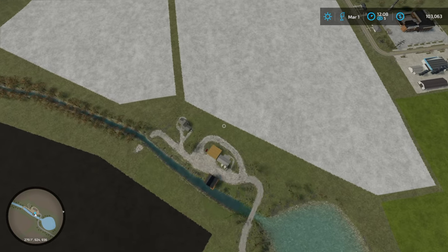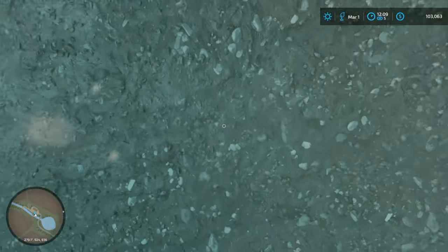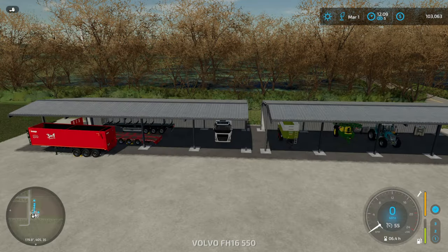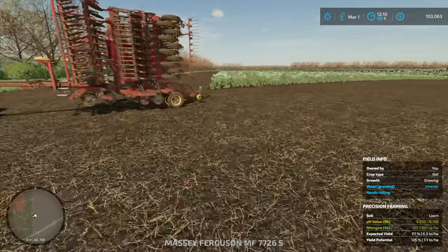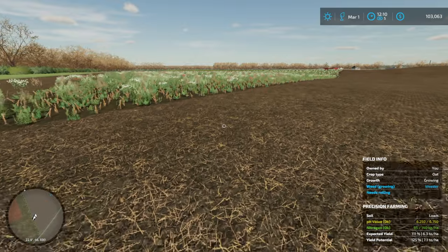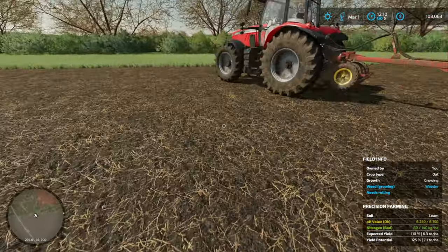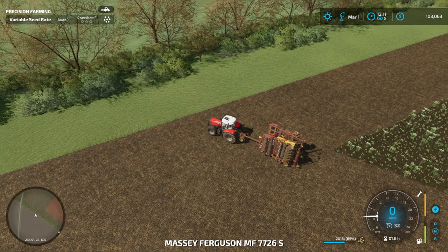I'm just going to switch off flying — be prepared for a bump or a splash. Yes, a splash — okay, that's a soft landing. So what we have to do is go back to this field here because we are drilling oats. We've done half of it, so let's climb into our wonderful Massey Ferguson 7726 tractor.